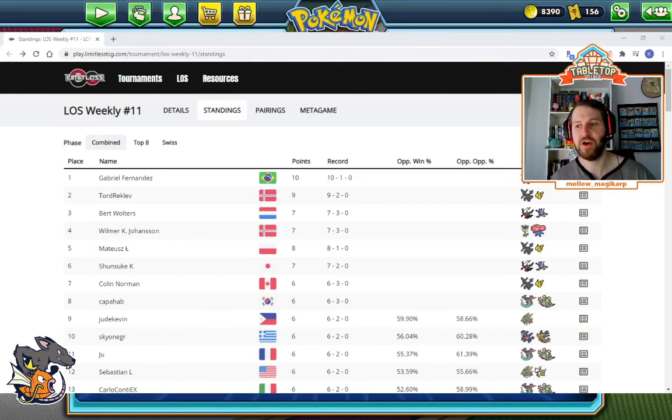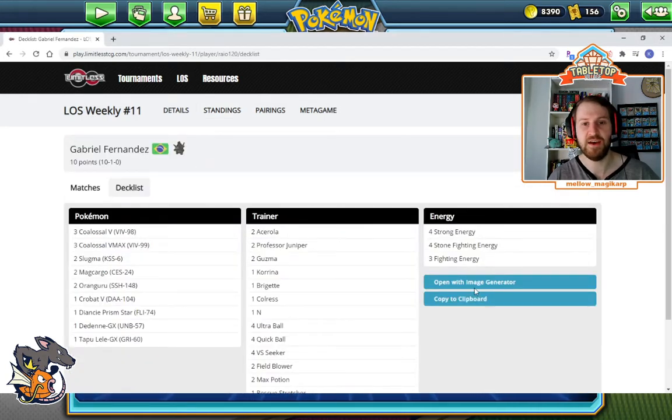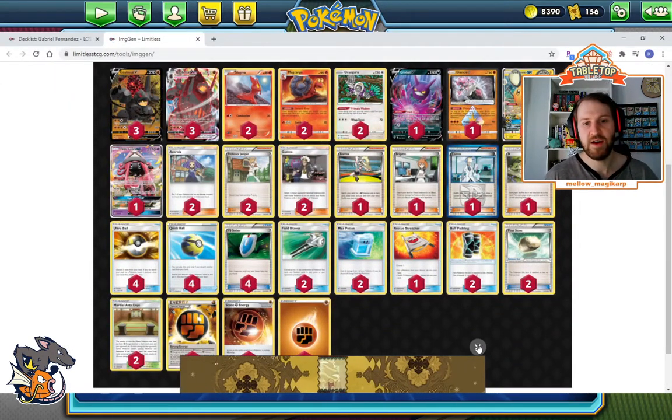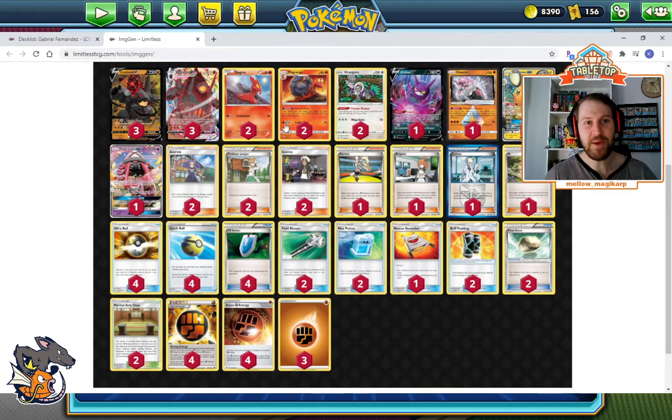Alright, good morning class. Today's video is going to be a bit of a rant on something that I think a lot of you maybe already know about, but I want to point out why it is so important when it comes to deck building in Expanded. It's less of a big deal in Standard because the card pool is so much smaller. We're going to look at the first place list from the last Limitless tournament — the last big Expanded tournament. This was a Colossal V-Mex deck. The thing we're going to talk about is basic Pokémon and selecting the correct basic Pokémon.